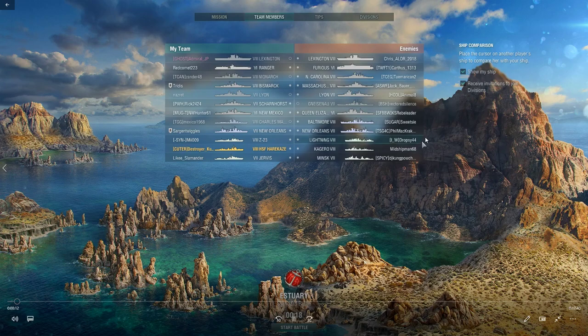Double CV match with Lexington and Furious. We have an enemy Baltimore rounding out the radar threats, and destroyers Lightning, Kagero, and Minsk rounding out the threats to my ship. The map is Estuary. It is a standard battle.